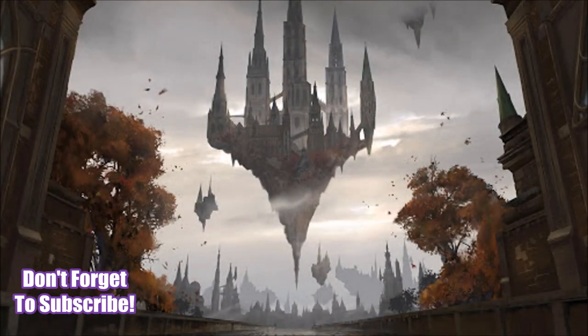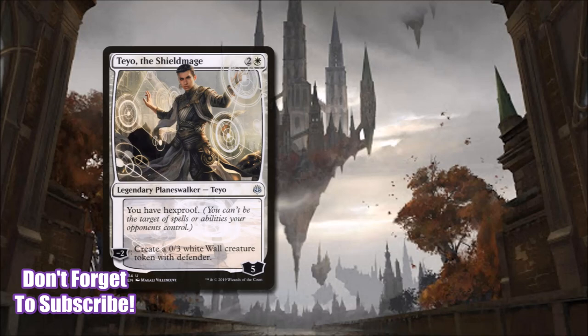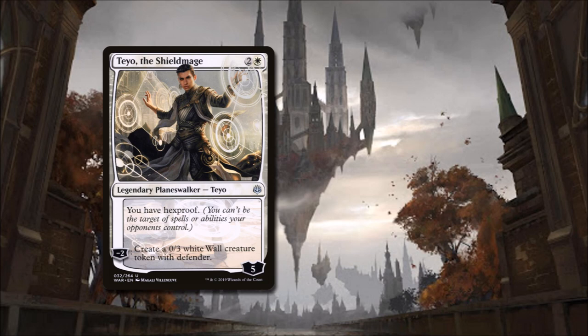In today's deck, we will be protected by our Oathbreaker, Tao the Shield Mage. For two and a white, he is a five loyalty planeswalker that gives us Hexproof, and if we minus two him, we create a 0/3 white wall creature token with Defender. Tao's low cost will allow us to get him out early, his static ability will protect our face from targeted spells and abilities, and his minus two will make us some good 0/3 blockers as we set up our board state.